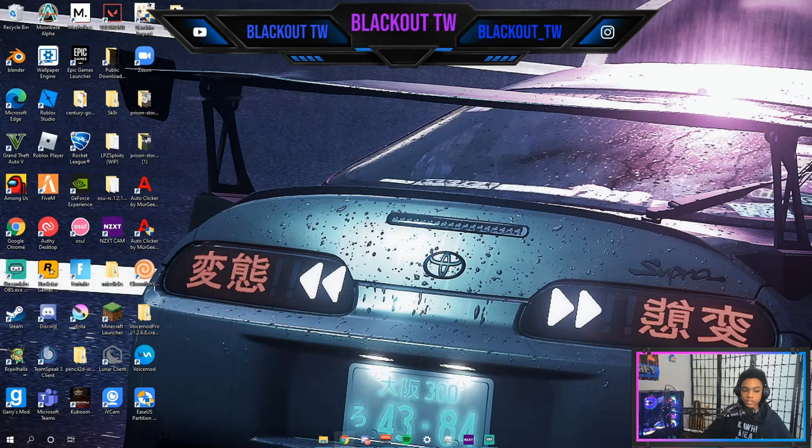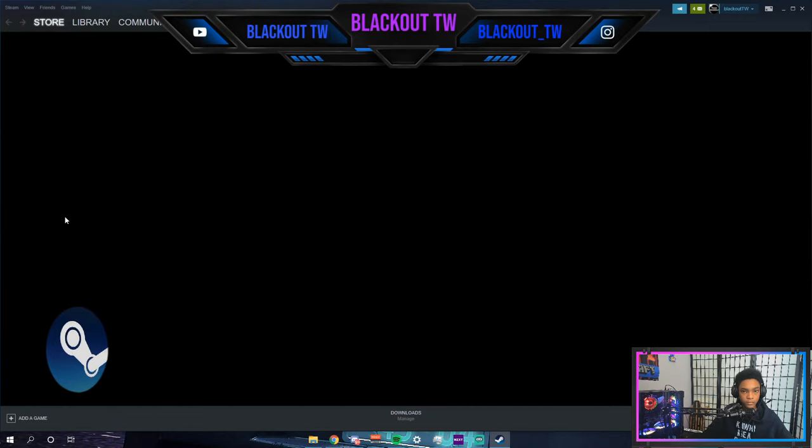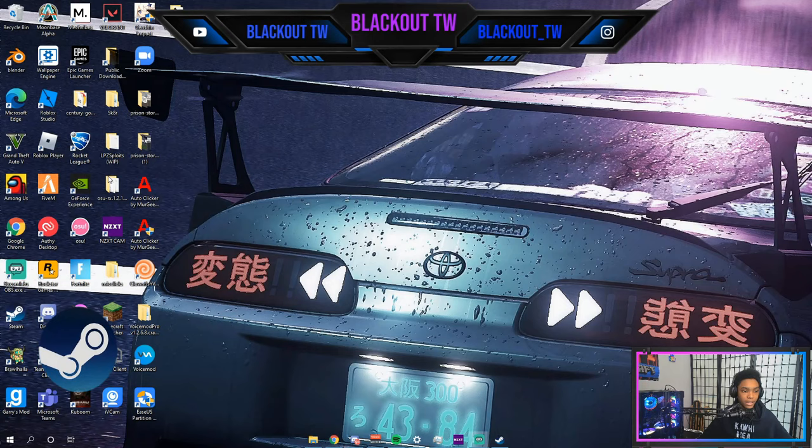If you didn't get the game on Steam, you're going to have to install Steam, log into your Steam account or make one if you don't have one, and open Steam. The reason you have to open Steam is that a lot of servers use Steam verification using your Steam username and all that. If you would like to set your username to something different, servers usually like a realistic name like John, Paul, or Jake, but I use my IGN name.